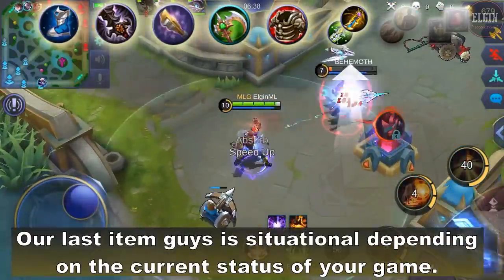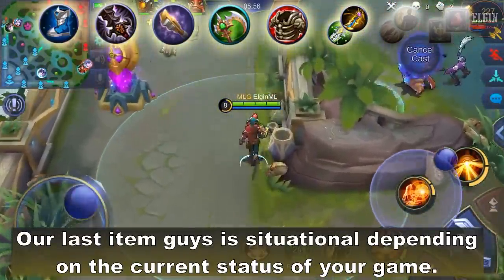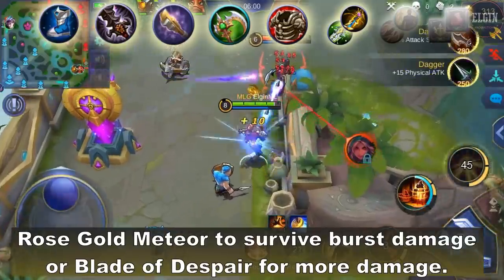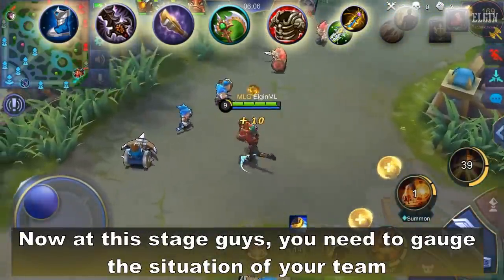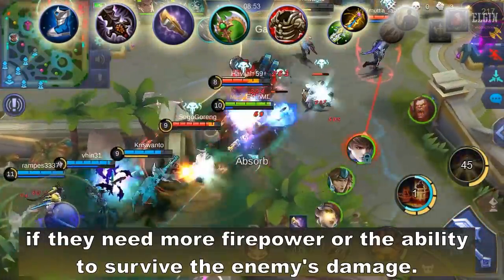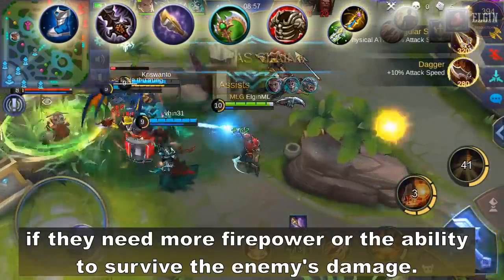Our last item is situational depending on the current status of your game — Rose Gold Meteor to survive burst damage, or Blade of Despair for more damage. At this stage, you need to gauge the situation of your team: whether they need more firepower or the ability to survive the enemy's damage.